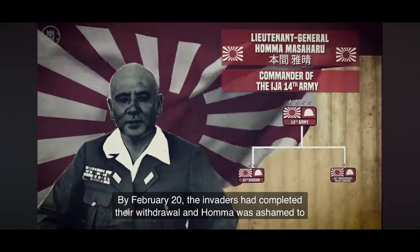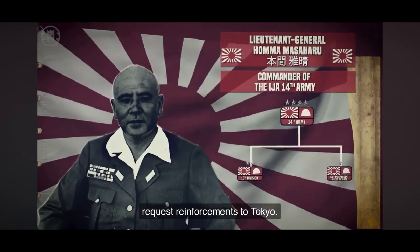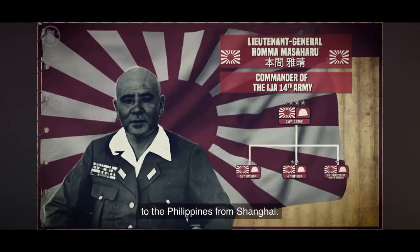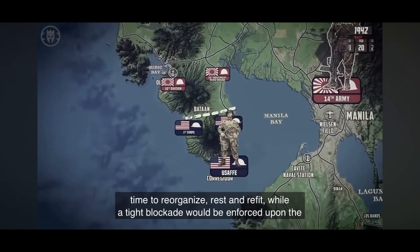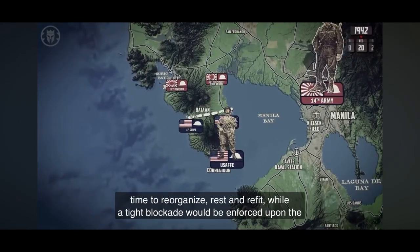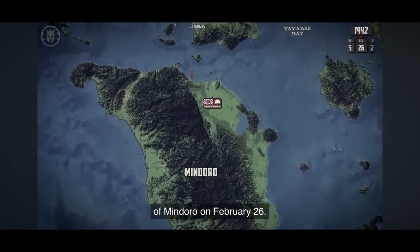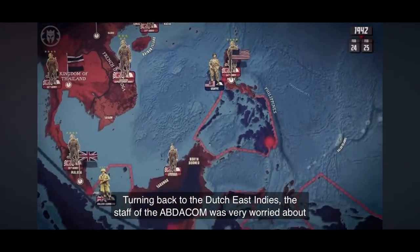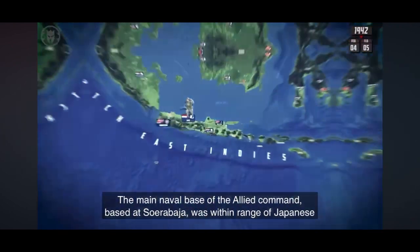By February 20th, the invaders had completed their withdrawal, and Homma was ashamed to request reinforcements from Tokyo. The transfer of the 4th Division was then approved, but it would take time to get it to the Philippines from Shanghai. In the meantime, the 16th Division and the 65th Independent Mixed Brigade would have time to reorganize, rest, and refit, while a tight blockade would be enforced upon the Bataan Peninsula so the defenders could not escape, successfully capturing the island of Mindoro on February 26th. Nonetheless, this was a tremendous victory for the battling bastards of Bataan.